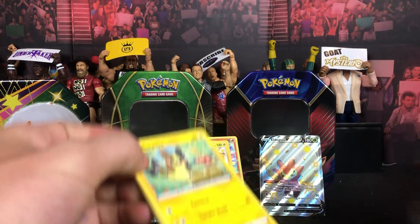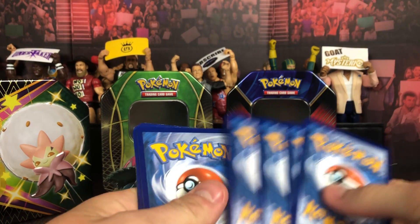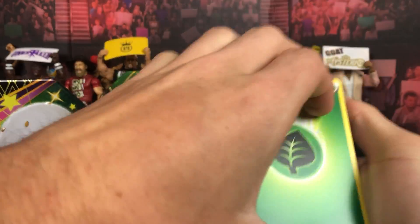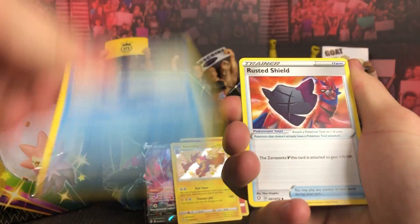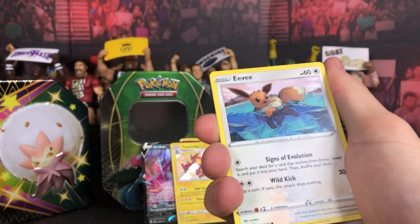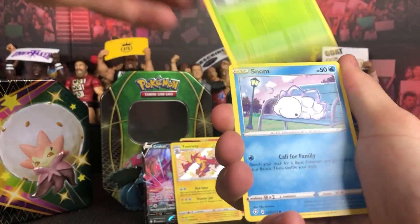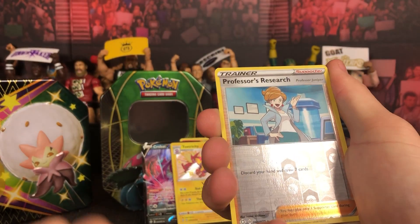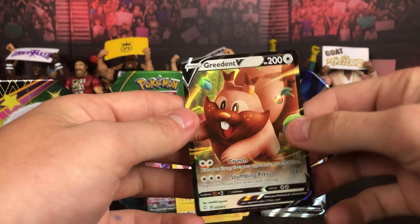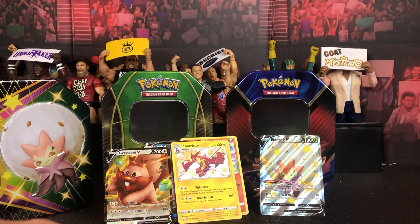Can we hit anything else? Statistically probably not, but the pull rates on these aren't horrible as I've seen in the past. We've got Cramorant, Rusted Shield, Elder Goss, Morpeko — I've got about 60 of him — Eevee, Glimmet, Yamper, Snom, reverse Professor's Research, and a Greedant V right there. A second V — not too shabby, not too shabby indeed.